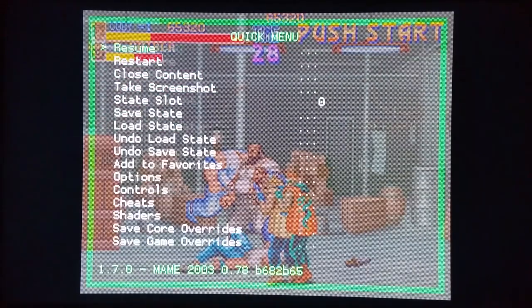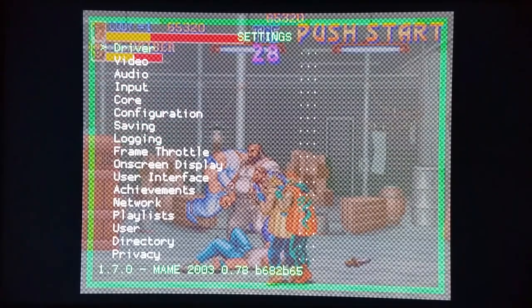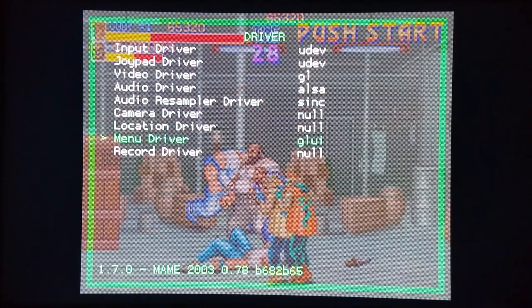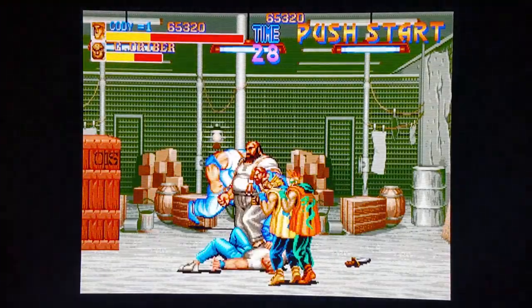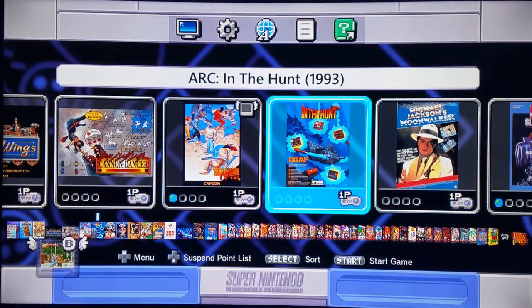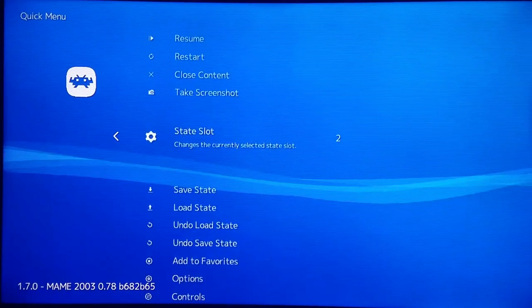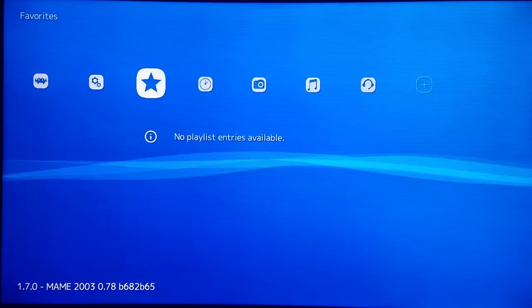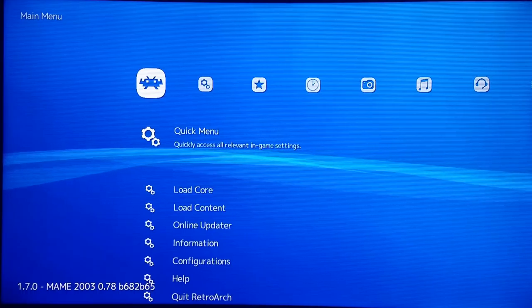Of course you're going to be able to use the XMB interface. You go into Settings, then Driver, change the menu driver to XMB, and then quit RetroArch. Load another game and go into your RetroArch options, and you'll have that kick-ass XMB monochrome interface. It's like PS3 and PSP — a big step up from the RetroArch options we've been accustomed to.